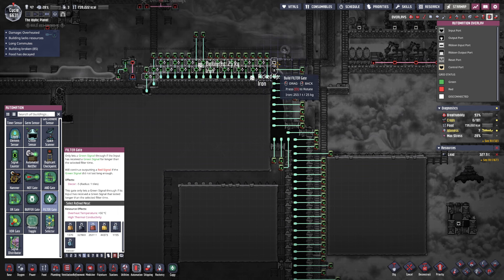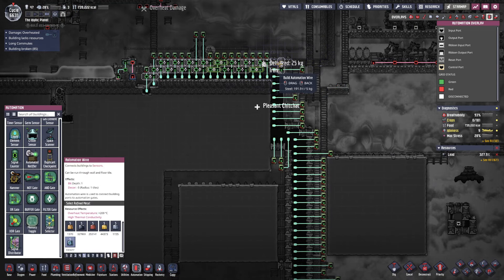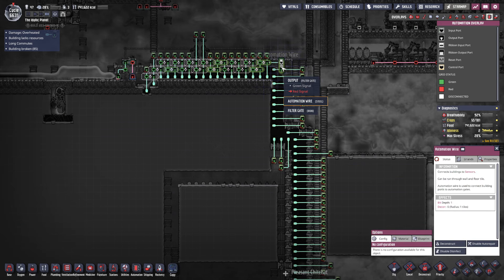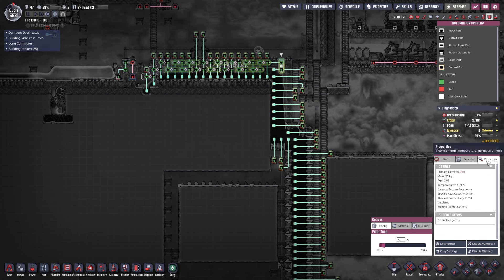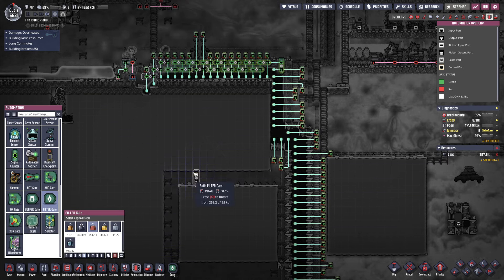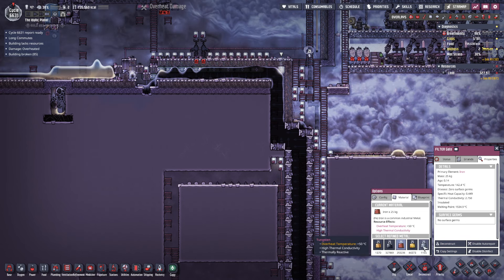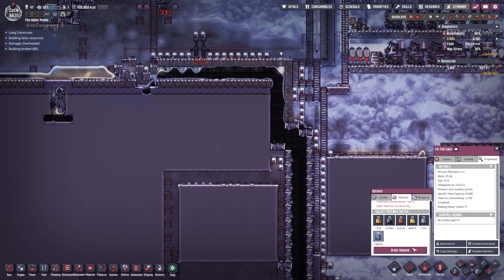We want to rotate this way, I believe. I want the filter gate, please. What am I making you out of? Iron. What's your overheat temperature? Your melting point is fine — plus 50. Change material to steel, please. Not tungsten — oh, tungsten would work.